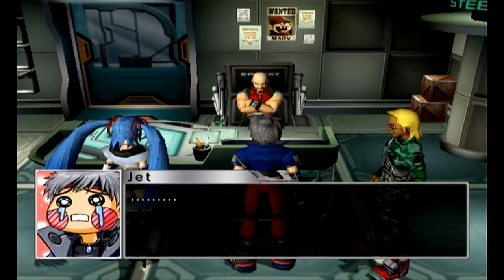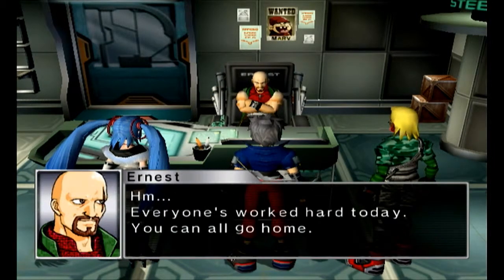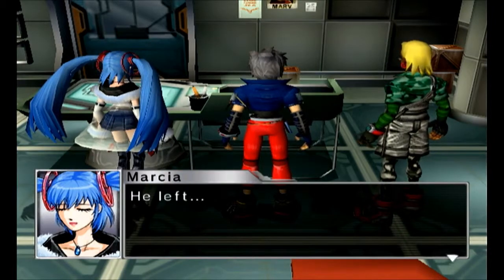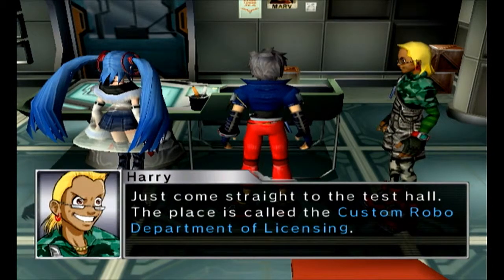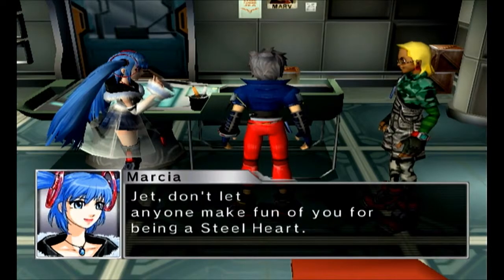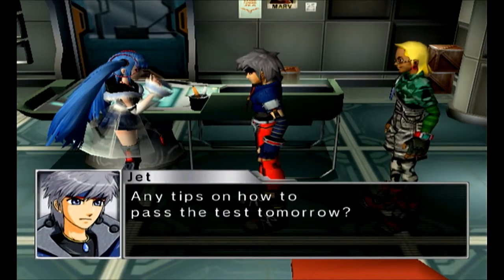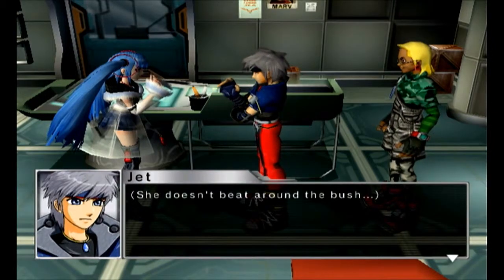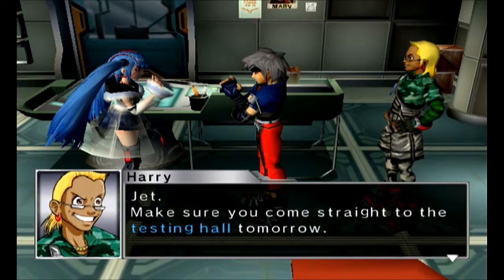And I'm just sitting there crying with the hilarious anime face — this game is hilarious, I love it! And Harry's just like scalp palm. Everyone's worked hard today, you can all go home. You never get to go back there — he left! Head straight to the test hall; the place is called the Custom Robo Department of Licensing. Jet, don't let anyone make fun of you for being a Steelheart! Harry's the Joker, Marcia's the serious one, and Ernest yells a lot — welcome to Custom Robo, Steelhearts for life!